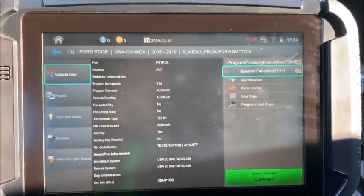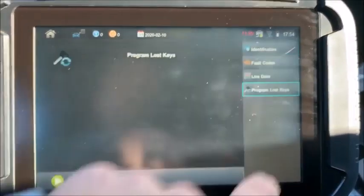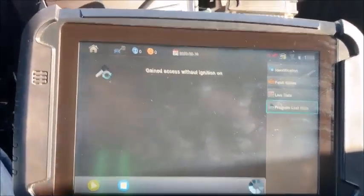I'm going to go ahead and use 1111. Ignition's off, we're going to program lost keys — got no active alarm. You can see everything just cut off.